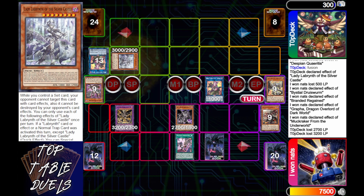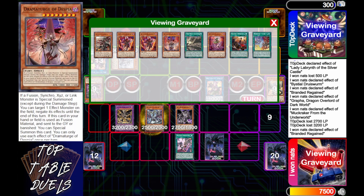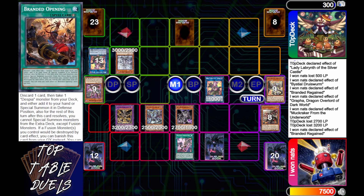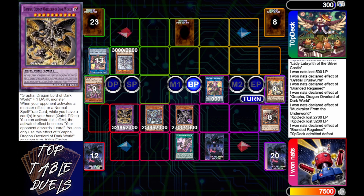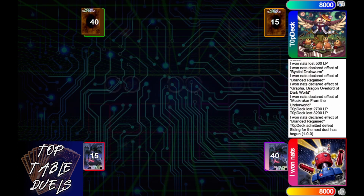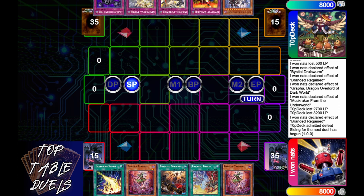That leaves Top Deck on 300. Silver Castle can now activate her special summon effect; Branded Regain will special summon the Druis Worm back because a Normal special summon occurred. Top Deck draws into Rivalry of the Warlords — what a top deck — but it doesn't matter because Graffa can turn that off with a draw. Top Deck realizes there's not much he can do; Graffa can swing over anything he has for that 300 and turn off the back row. Even if he outs the big monster, the other can special summon if it wasn't already on the field.